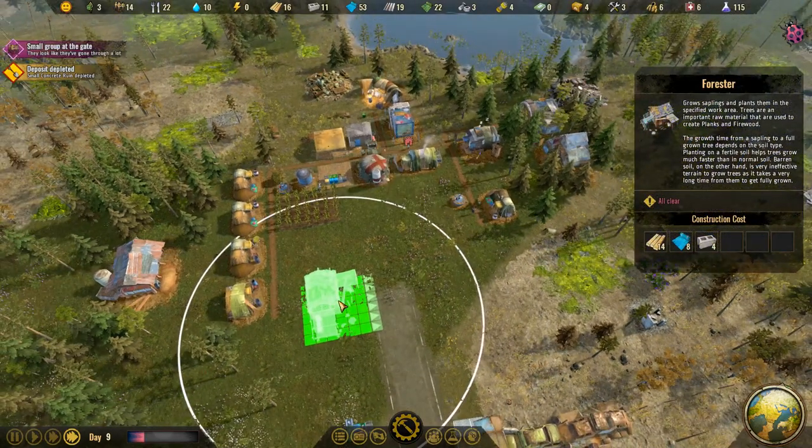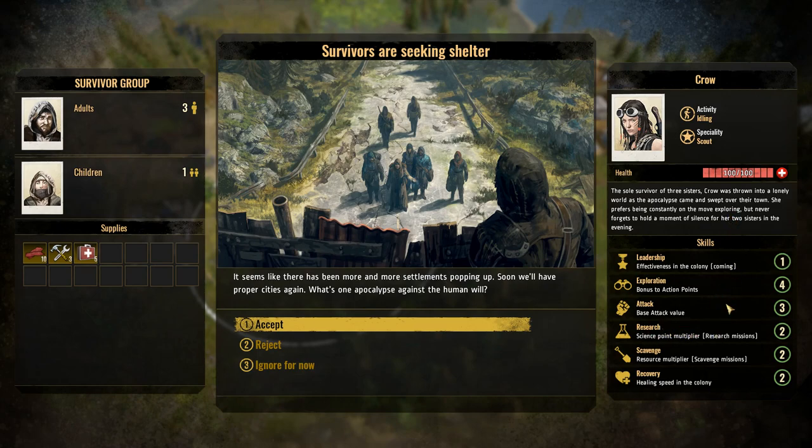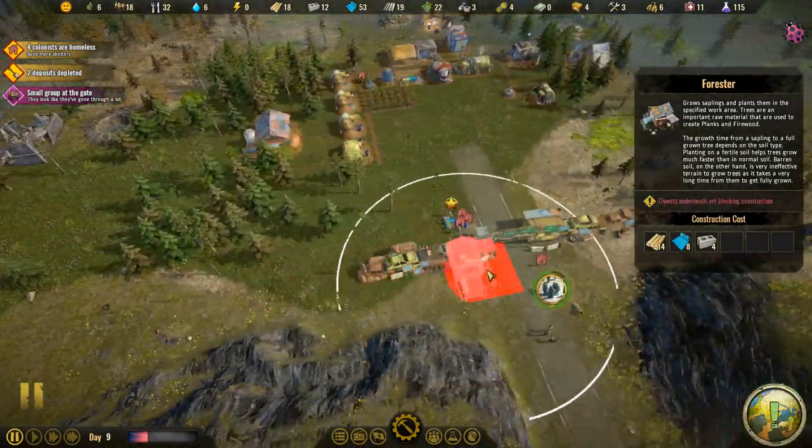We want to start planting trees — get a forester. We have more workers coming: three adults and one child. Their specialist is Crow — that's why we were getting so much research, because we had her get the research. Crow is the sole survivor of three sisters, swept up in the apocalypse. She prefers being constantly on the move and exploring. She has more action points and a higher attack value — she's a badass.